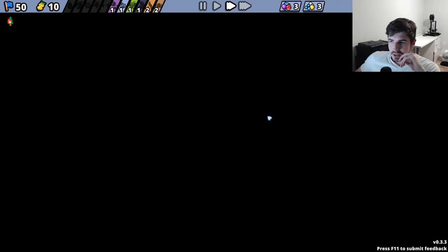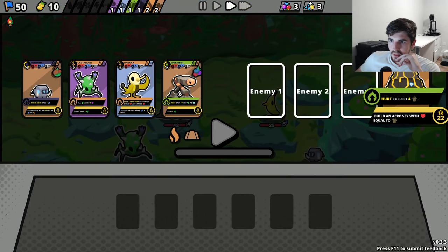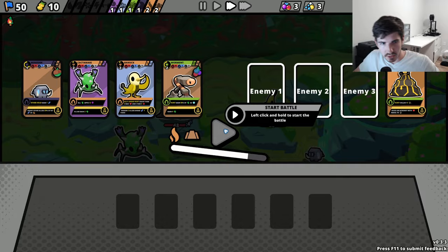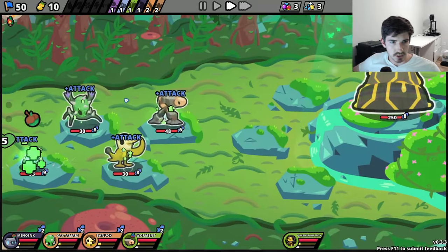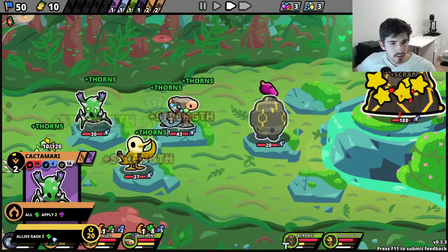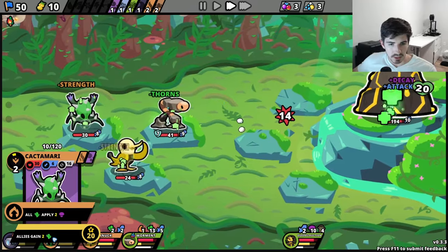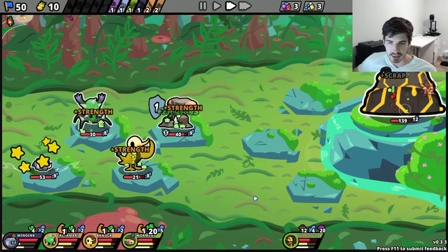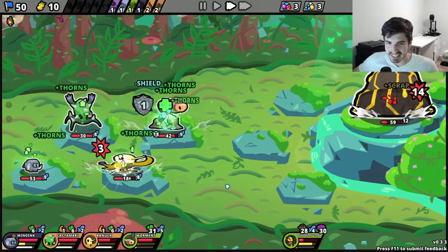Now we go into the boss. He's just gonna build a bunch of homies, which we are perfectly okay with — that sounds great. The Cactamari with the Thorns is just so good. It applies Thorns and Poison — it's like the best combo ever.